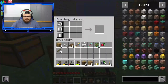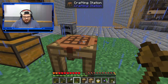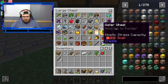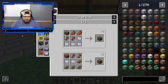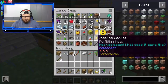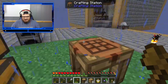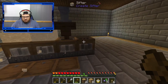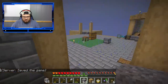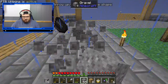We need bone meal — well, this sucks. I'm pretty sure I got straw... apparently I don't have straw. How do I get straw again? Oh yeah, we need a knife. Do we happen to have flint? It looks like the gravel thing is broken again, which I guess is good for us.